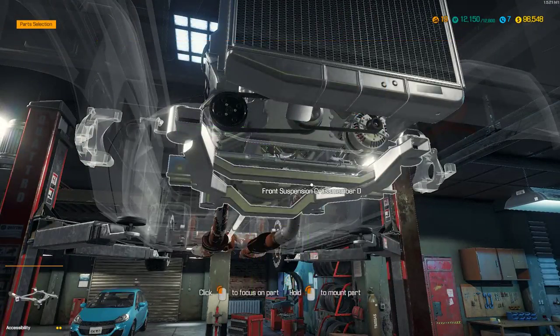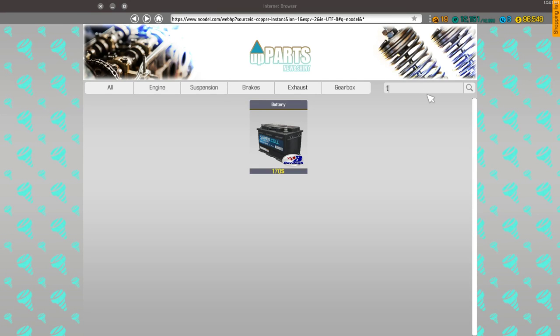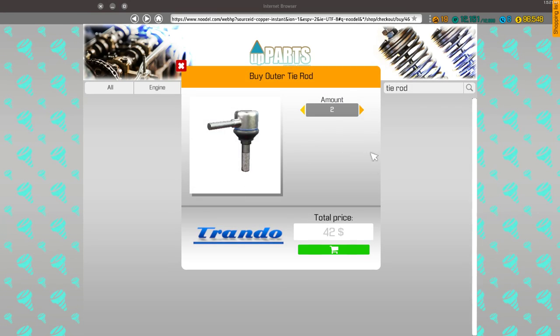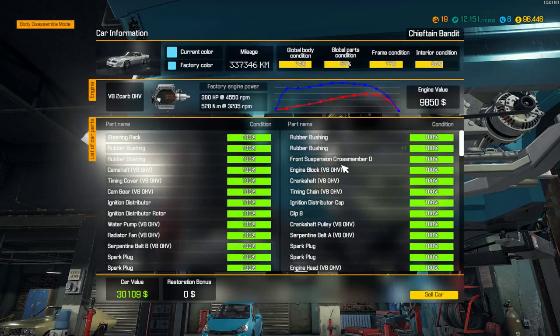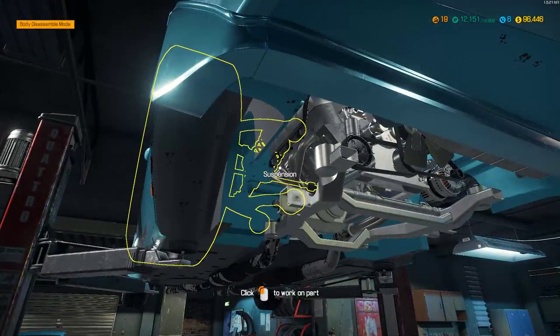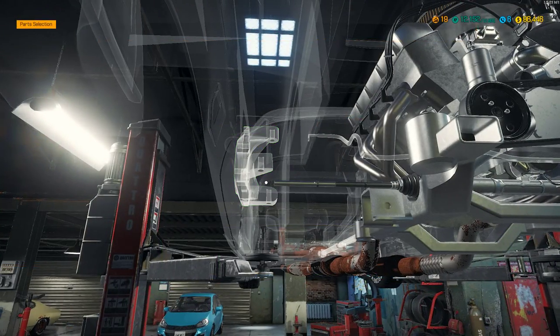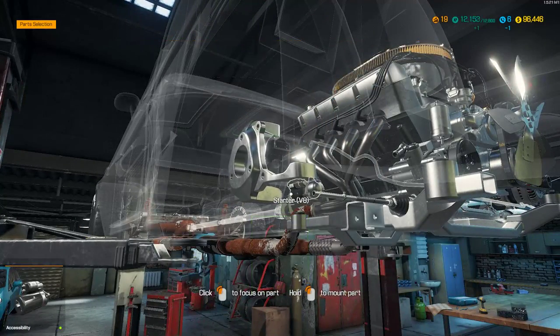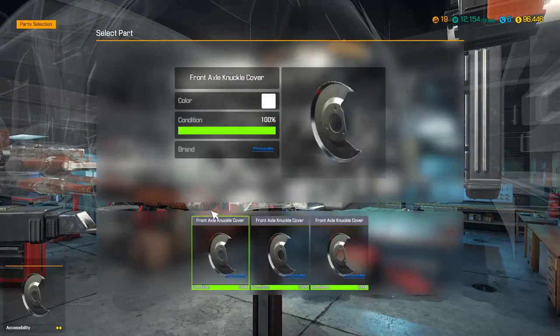Steering rack — you are repaired. Tie rod ends don't have a repair option, so we need inner and outer tie rod — two of each. We've invested maybe 20 grand in this car so far — what is its value? 30 grand. Okay, that's a bit of an improvement. The knuckle — I only saw one on the list, so I'm thinking a knuckle died in the repair.